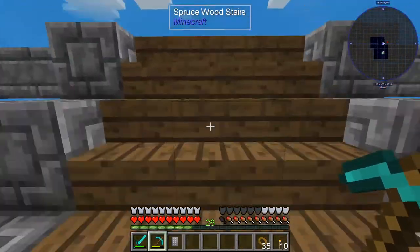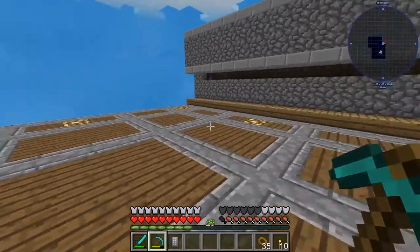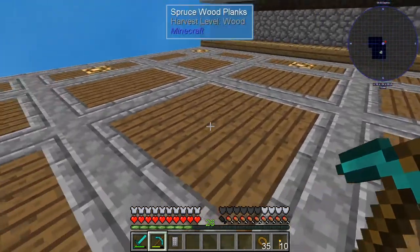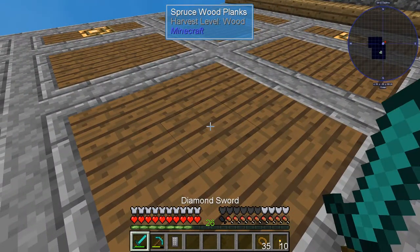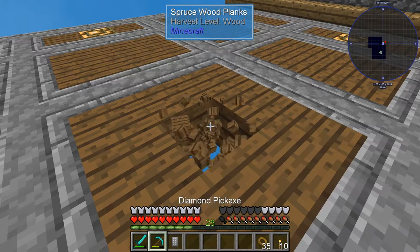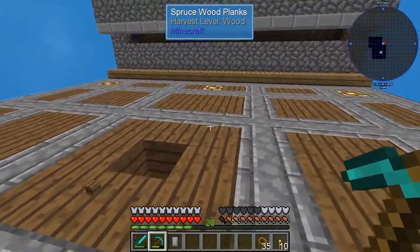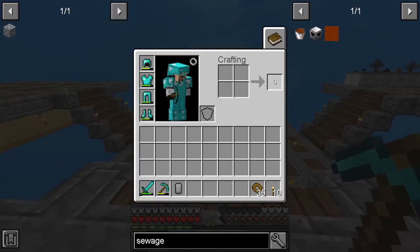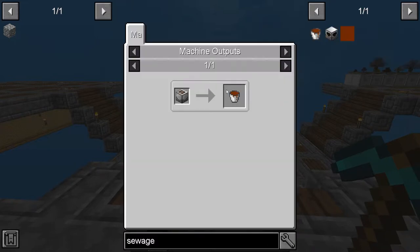Over here is the basic area I have. You can see this farm here for the mobs, but I'm thinking of making this the center right here. I don't have an axe on me. The center of a farm — we're gonna make this all kind of grassland for animals.